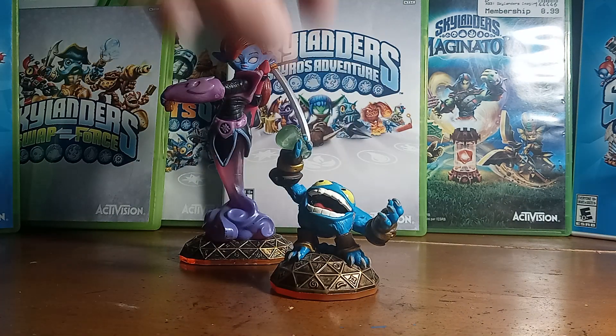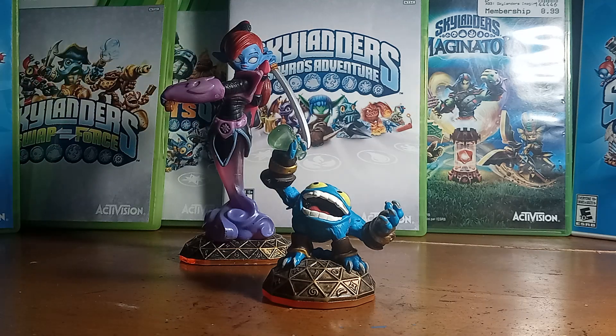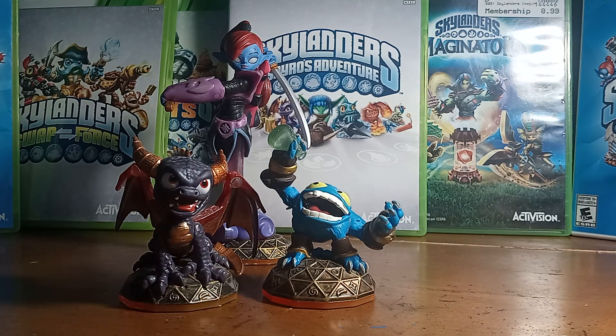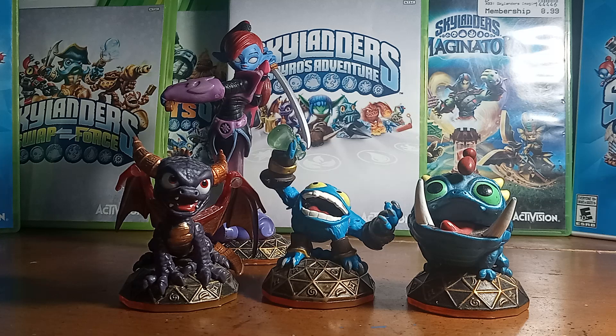Don't get me wrong, I love the little gremlin, but oh my goodness — if there was such a thing as simping without simping, Pop Fizz is one of the most simped-for characters. And then I have two reposes from the Magic element: Series 2 Spyro — honestly I prefer this figure over the Series 1 version — and Series 2 Wrecking Ball. I wish we could have got a Series 2 Voodood. Big sad.